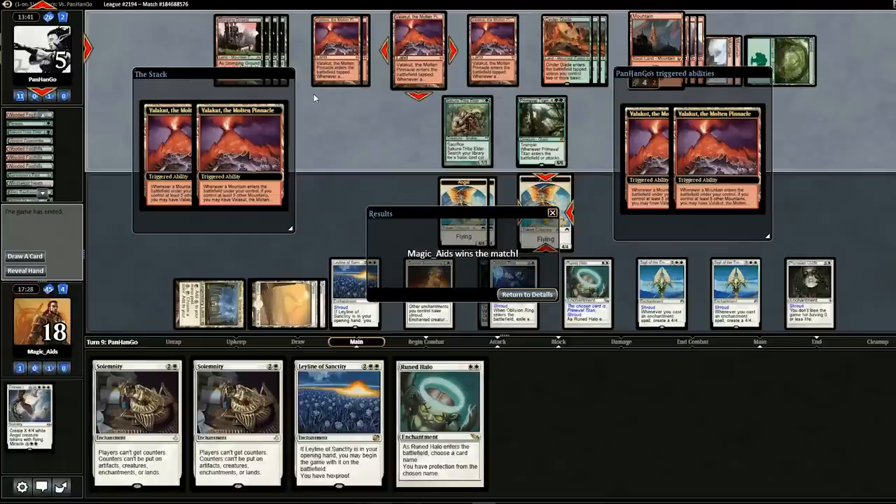Titan Shift can still beat us — I wouldn't say we win every time. They have enchantment removal sideboard, sometimes three to five cards of it, so it's a dangerous matchup. But he just didn't pull the anti-enchantment cards he needed, or maybe he didn't have any. It was pretty fun.